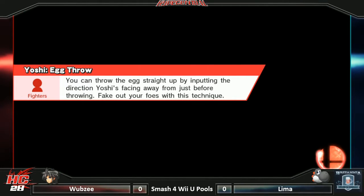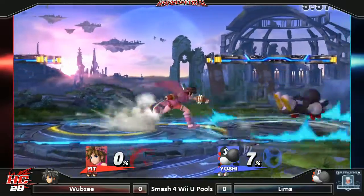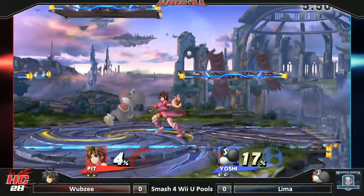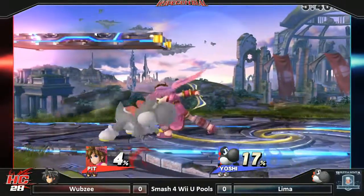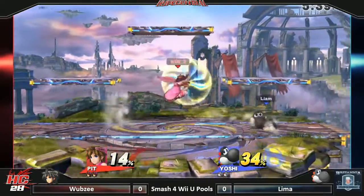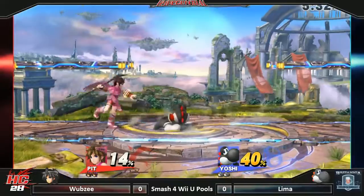Alright, so here we go with the first match in brackets. We got Lime against Wubbsy. Good luck to both players. I personally know Lime — he's a good player. And I've played against the Pit quite a bit while warming up; he's really good as well. The Pit's very smart when it comes to power shielding and perfect shielding. Lime's Yoshi is a bit unpredictable at times, so we'll see how this works out.